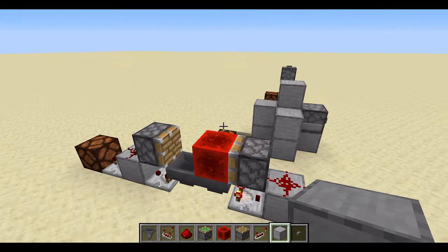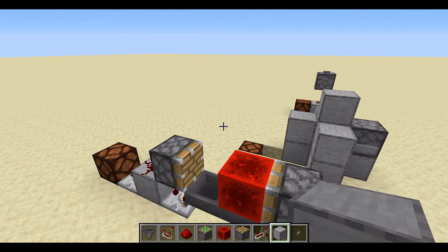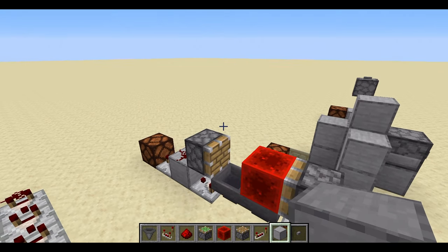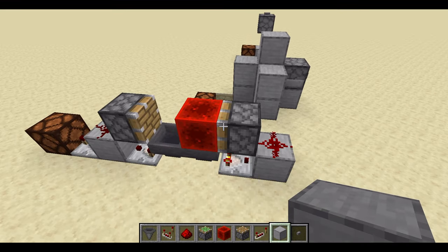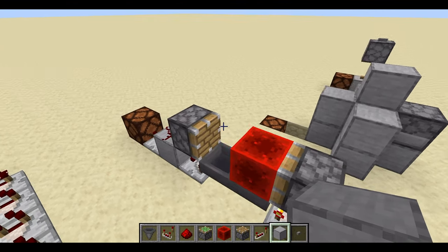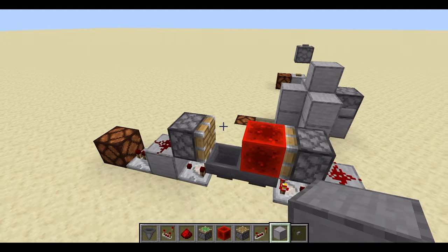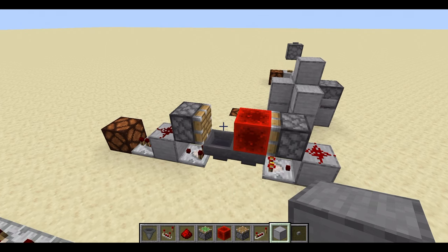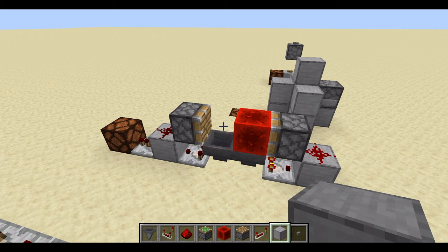Now I'm going to go over the next pulse extender design — this is a toggleable one. You can make the pulse extender last even longer by adjusting it, making a higher or lower pulse depending on what you need. This is also designed by CodeCrafted — I've got a link to his video in the description. He doesn't go into much detail about how long it lasts for a certain number of blocks, but that's what I'm going to do.